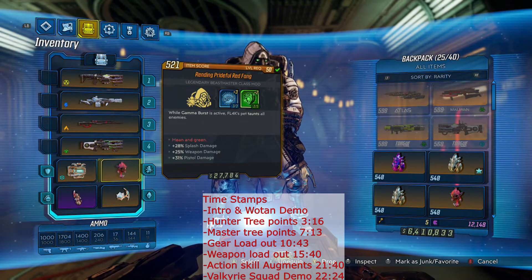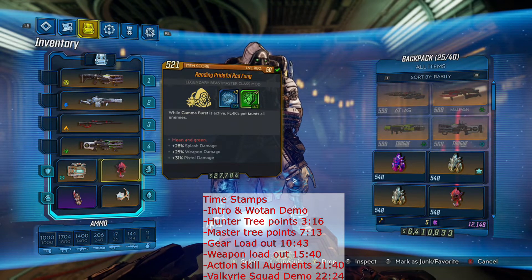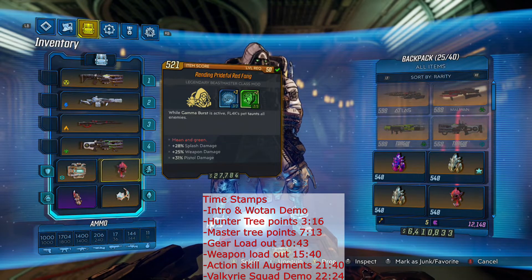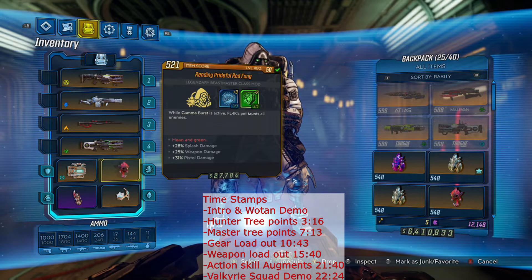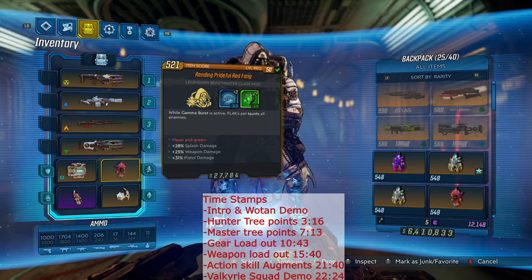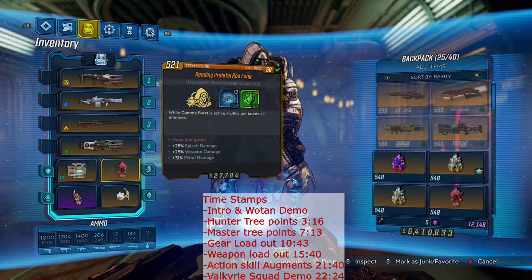Anytime our pet is in Gamma Burst, he's going to taunt all enemies. The good thing is this build is so survivable because no one's paying attention to me half the time. When our pet's in Gamma Burst, he can't die. And he might die as soon as we get out of Gamma Burst, but what we do is use some of our weapons to proc Head Count so fast that we're going to be able to pop Gamma Burst again and pick our pet up. Obviously you don't want your pet going down all the time because your cooldown will continue to get slower.